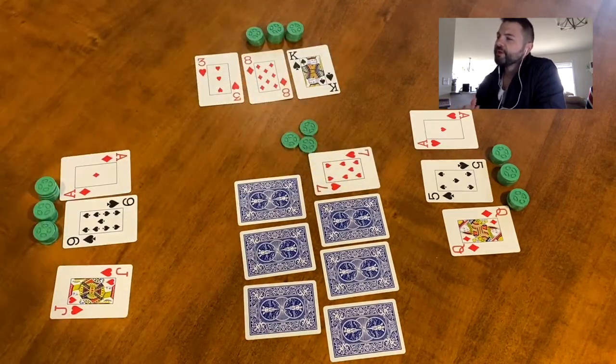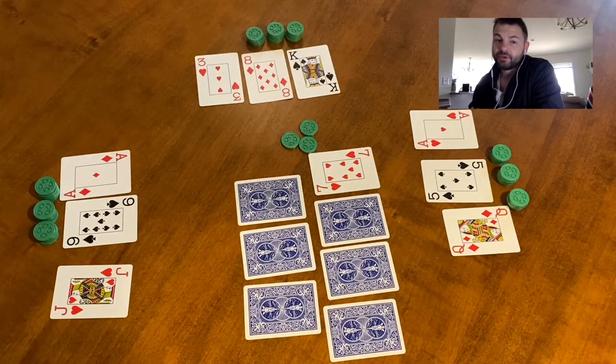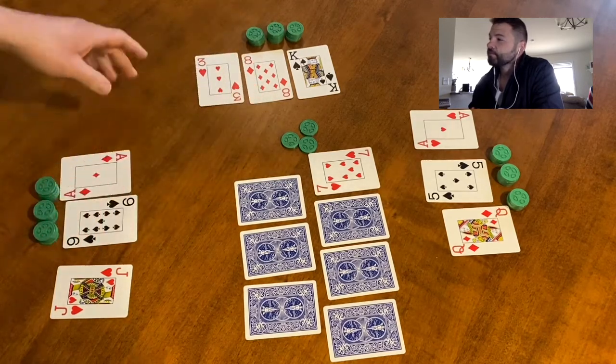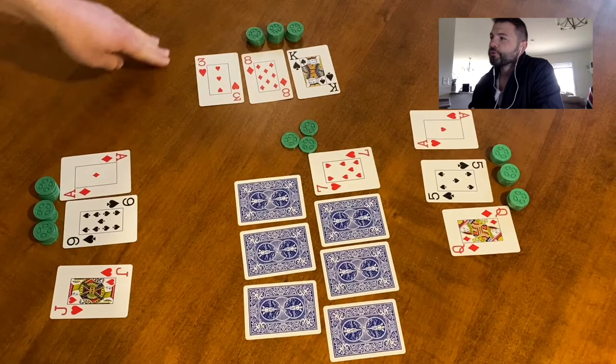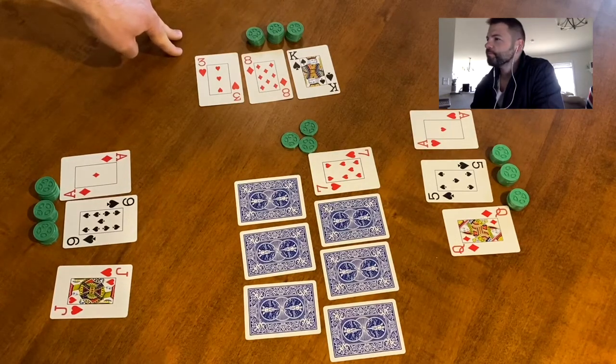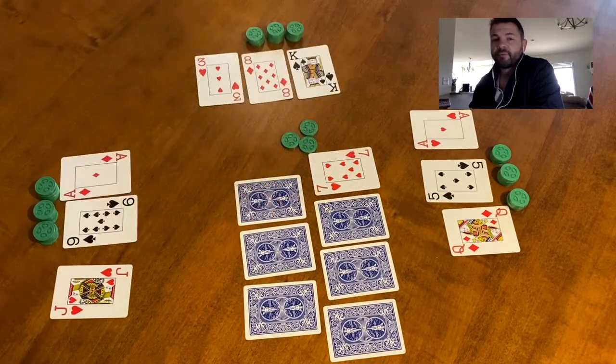The dealer starts by flipping up the first card in the river. If anybody at the table has that card in their hand they have to discard it. Here nobody has a seven, so you could go through a series of checks or raises, though that's not a very good idea at this point. The dealer can just go ahead and flip up the next card.